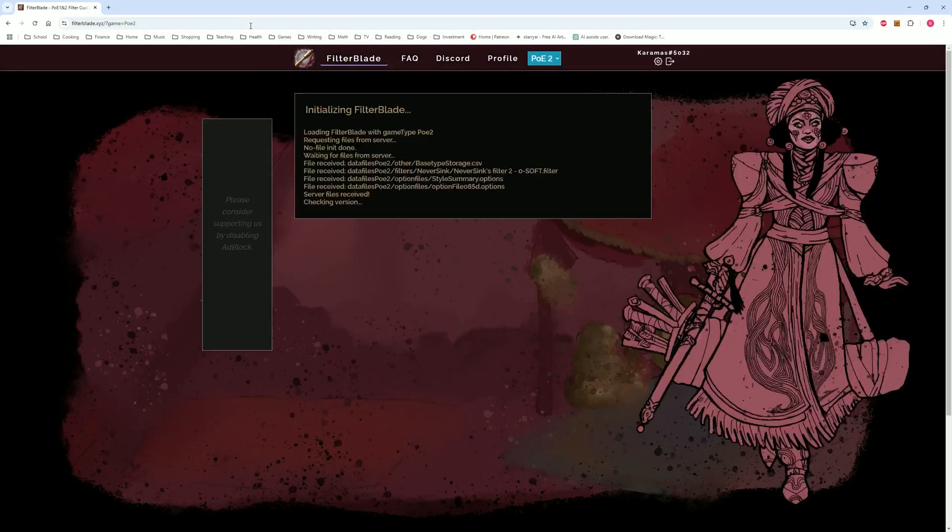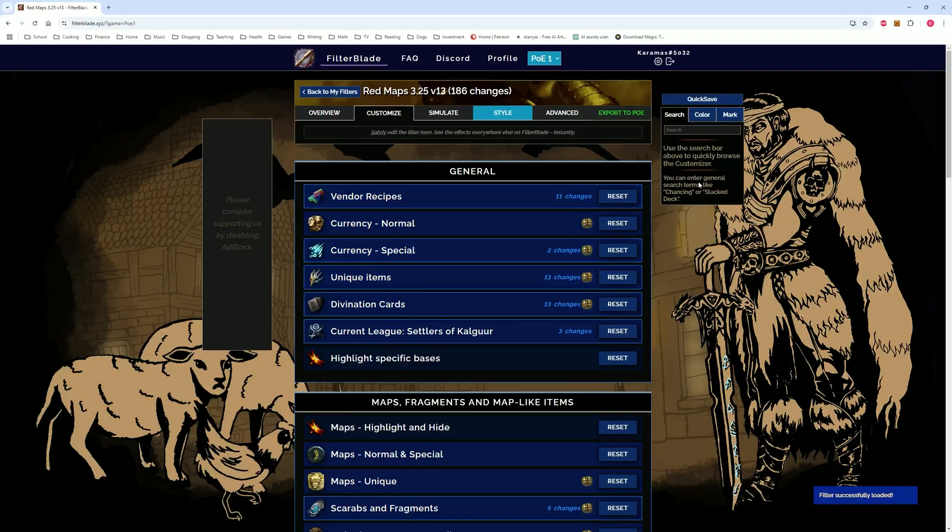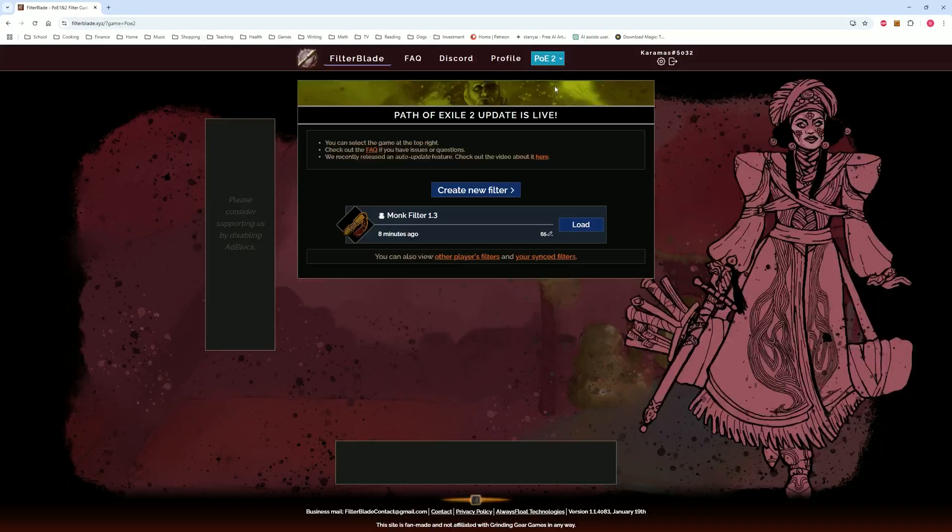First thing you need to do is go to FilterBlade.xyz. I'm already logged in, so it's going to take me right to this site. Be aware that it's going to automatically take you to PoE1 — you need to click this dropdown arrow and go to PoE2. Once you're in PoE2, go to Create New Filter.